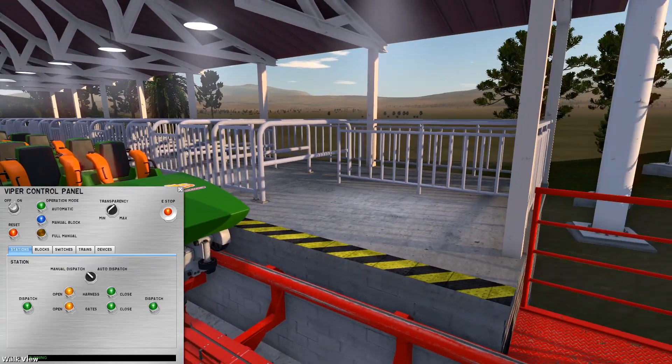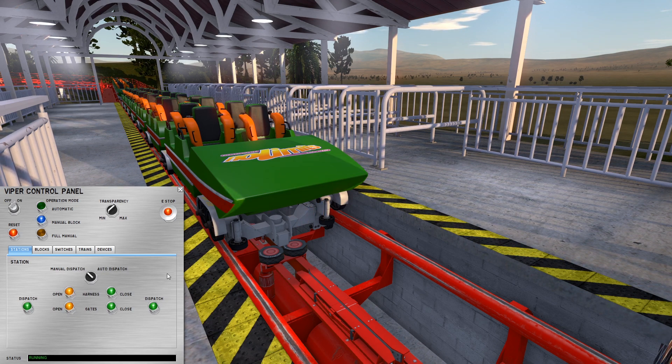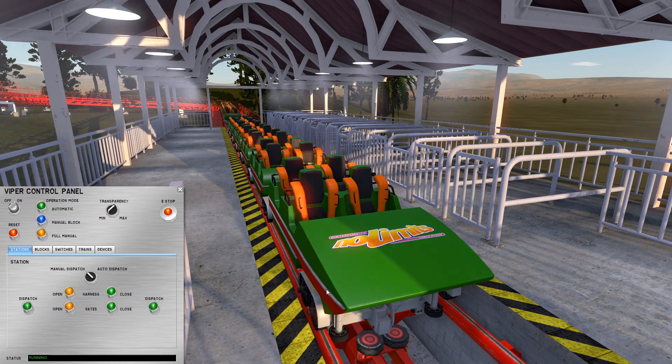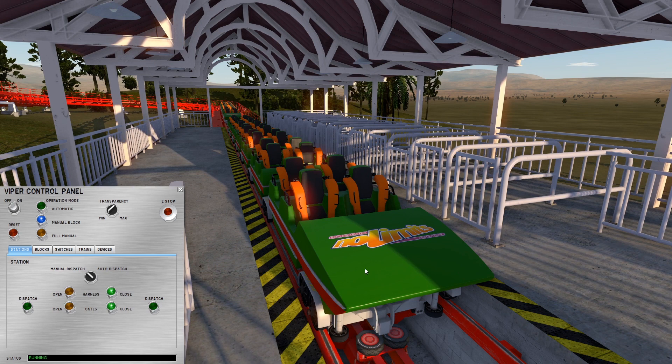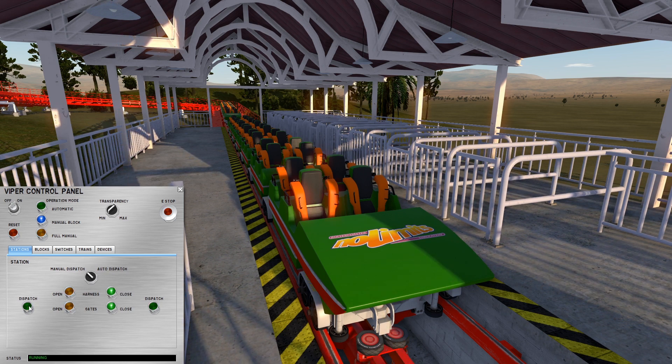By the time we start, we would have already run multiple trains through and gotten them warmed up before doing any block checks. For No Limits 2, I'm going to put this in manual mode. If I left it in automatic and pressed dispatch, the next train would automatically pull in without me touching any buttons, which isn't realistic. Because of how No Limits 2 works, I'll use manual block mode, so if you see me restarting blocks, just ignore it.